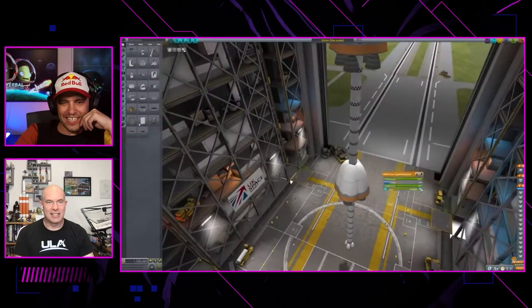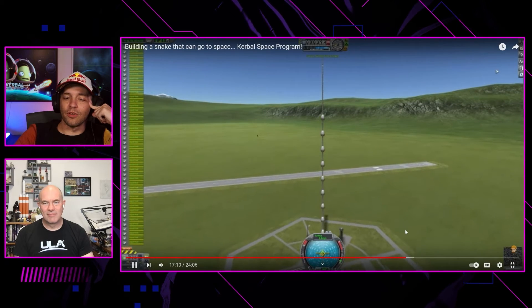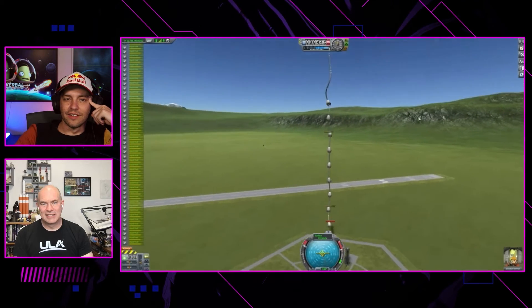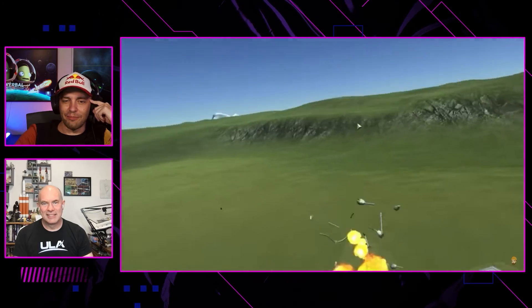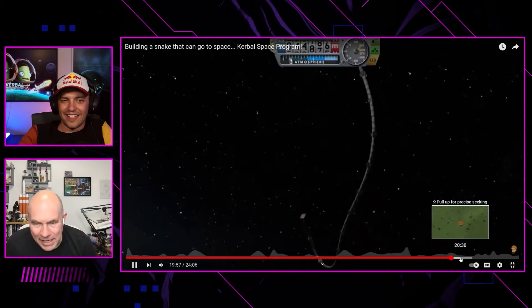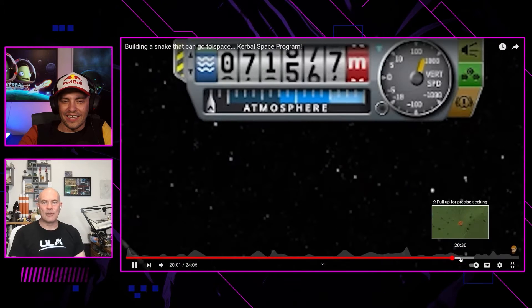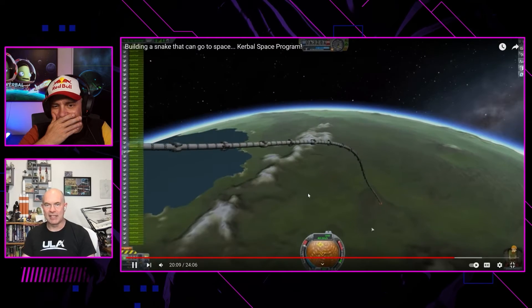Dragon aerodynamics — this is how I would do everything in Kerbal. Just bigger rocket, bigger explosion. Did he get it to space? He's still going up. He's gonna make it. He is above 70 kilometers. He has escaped the atmosphere. The snake is in space, and now the snake is falling back.